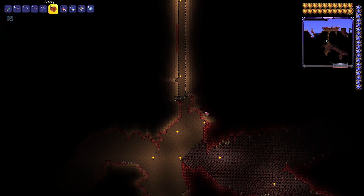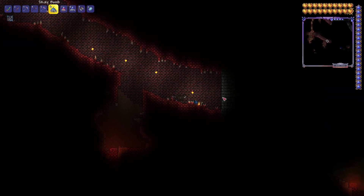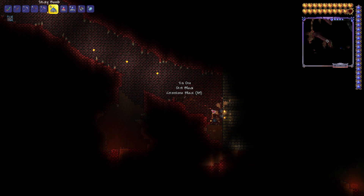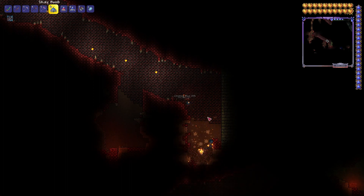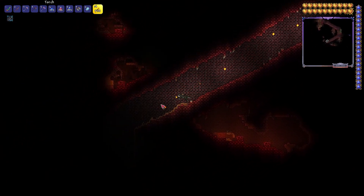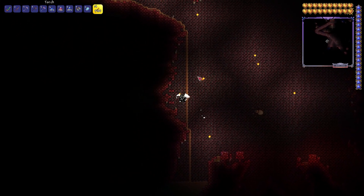I'm coming back to the Crimson to fight our Crimson boss. This is a boss rush game, so you will expect to be fighting a lot of bosses. Because my world generation is so terrible, I'm gonna start creating my own tunnels here. This takes so long. I've always wondered what caused the developers to create these two evils — like, what were they thinking when they came up with this biome? Did they just look at an x-ray scan of someone's body and be like, 'Ah yes, the perfect biome for a fantasy world' — someone's organs and their insides.